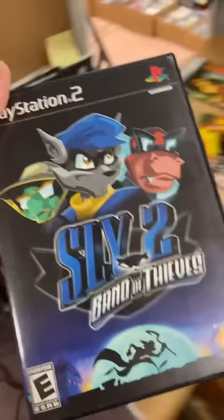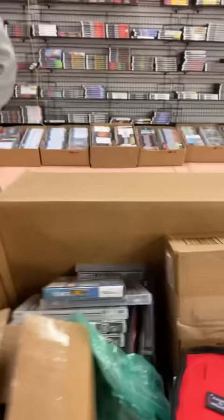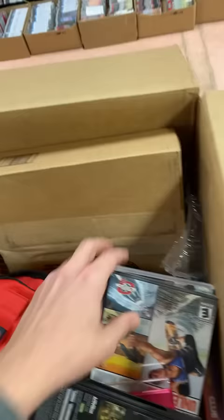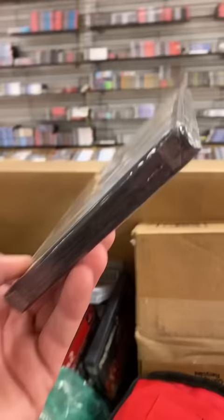Another Sly Cooper game — it's an awesome series. There's Rainbow Six. It's not Siege; this is way back. This is Vegas — Vegas 2. A wakeboarding game? Looks like that's still sealed up too. Cool find.